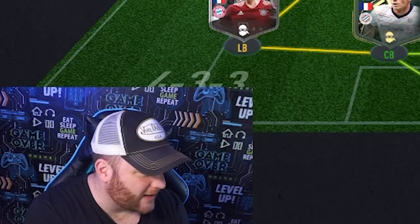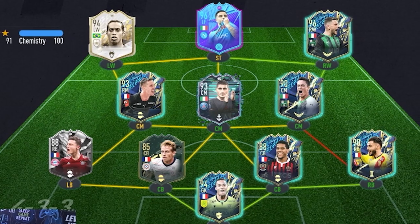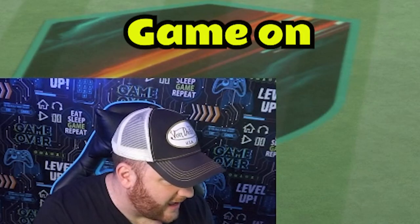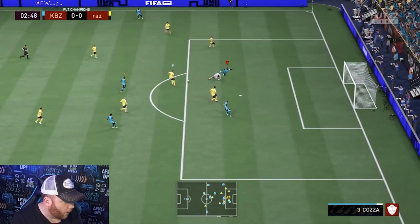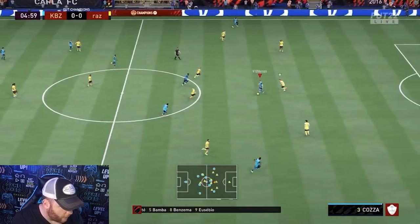Game number two — we couldn't end it as quick as that. We're coming up against Razor, who's got Ronaldinho — and that's the card I want. He's also got the new Insigne card. It'll be a lot harder than before but it is what it is — come on then, game on! Look at your special team — oh, two million coins as well.